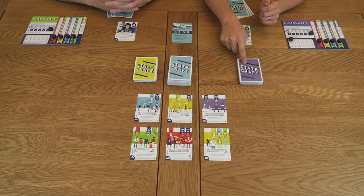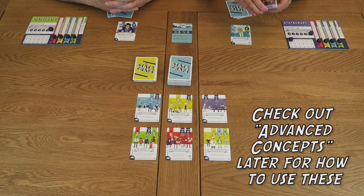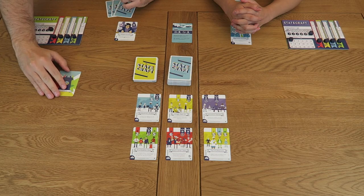When playing Statecraft you have the option of using the advanced setup, which includes the events and emergencies deck. We're going to leave this out for now so we'll place these back into the box. Place the incumbent card to one side. Finally we must decide who's going to start the game — this should be the player who'd most likely be embroiled in some kind of scandal if they were a politician.